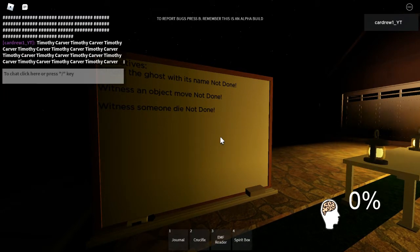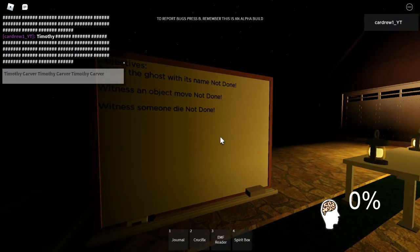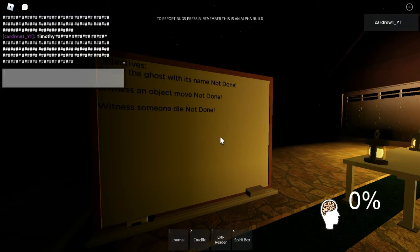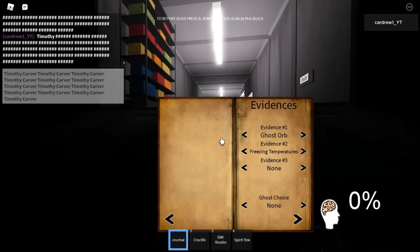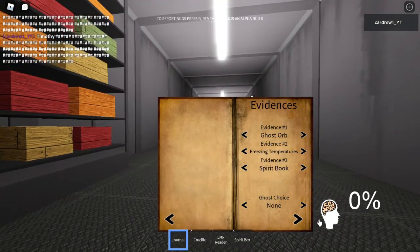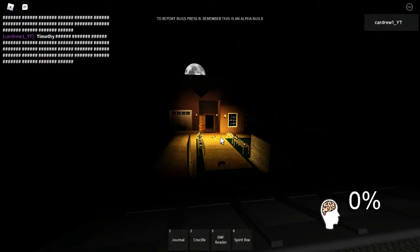Spamming the ghost again, doing it the same way as before. It's done — that's good. So we've got spirit book, freezing temperatures, and ghost orb — it's a spirit. Exit.